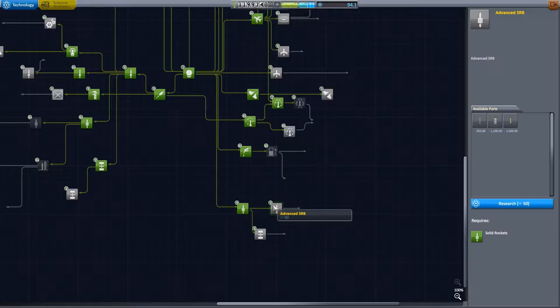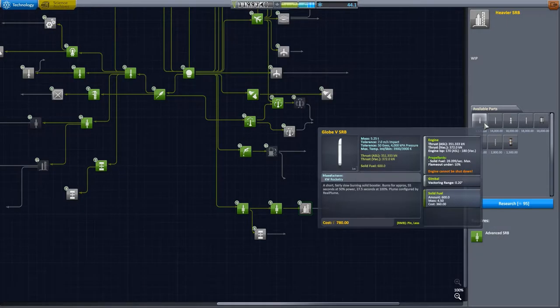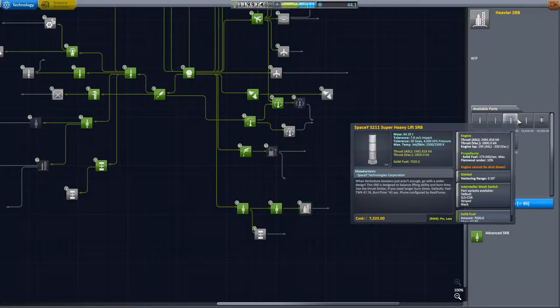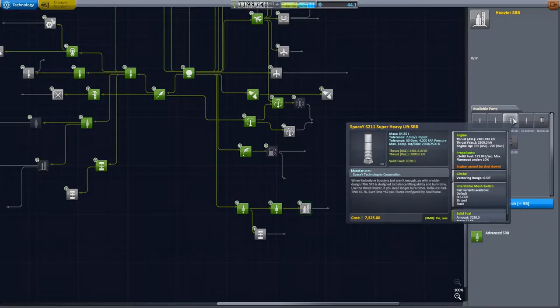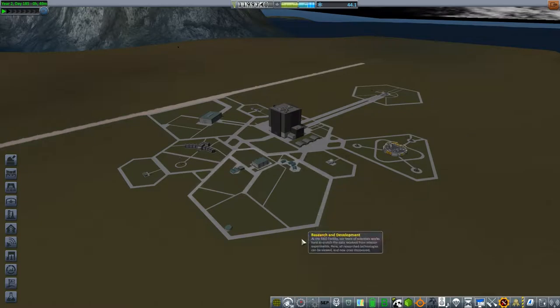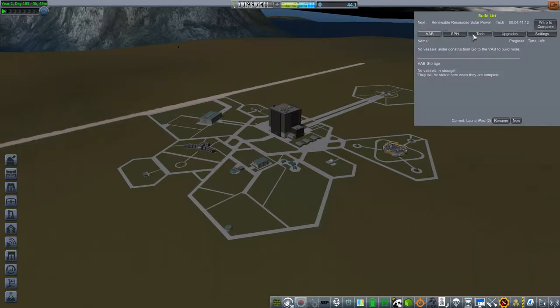I'll pursue the advanced SRB solid rocket boosters. A couple more levels and these will actually be pretty good — the thrust on this goes from 300 up to 440, 2,800... 3,800! 95 more science will give me quite a bit more punch from those rocket boosters, but I'm going to time warp through this.